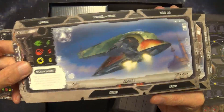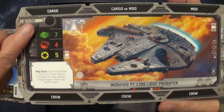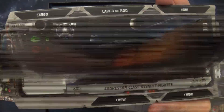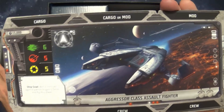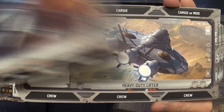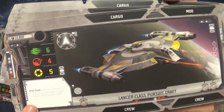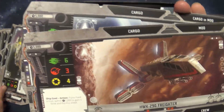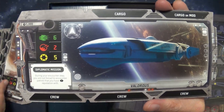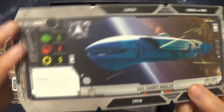The Modified YT-1300 — everybody knows that's the Millennium Falcon. The YV-666 becomes the Houndstooth. The Aggressor-class Assault Fighter becomes the IG-2000. Then there's the Heavy Duty Lifter, the Archangel, the Lancer-class Pursuit Craft, the Shadow Caster, the HWK-290 Freighter becoming the Moldy Crew, and the GX1 Short Hauler becoming the Valorous.